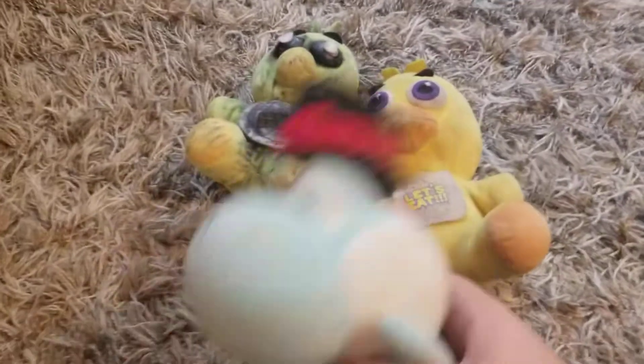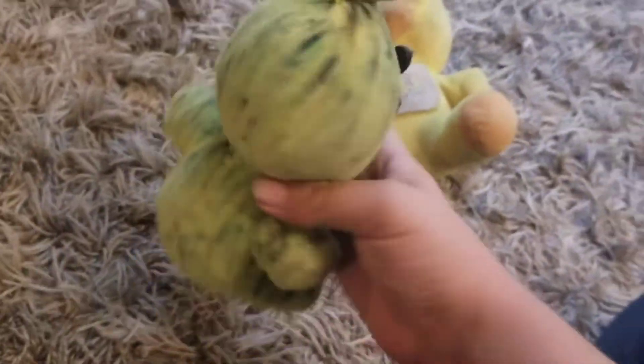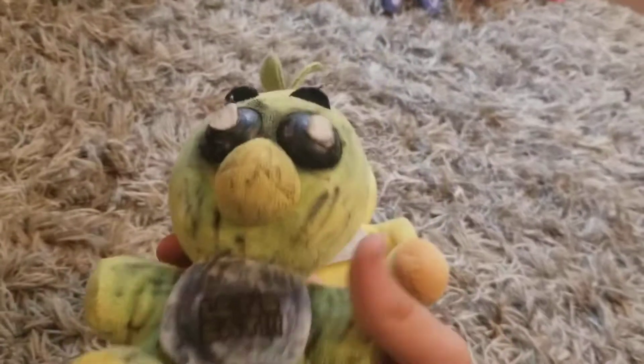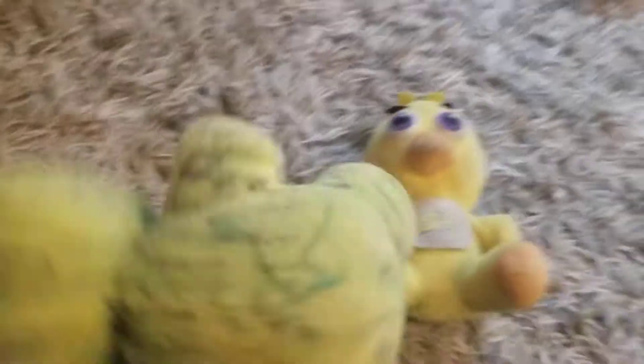Next up is Phantom Chica — I should have just revealed this one with Withered Chica. This Chica is actually a Good Stuff Chica that we used, and it looks a lot different. I actually think this one is a lot better than Withered Chica. For a Good Stuff plush, it actually looks pretty good. I don't really see any flaws other than it doesn't look quite right on the front, but on the back of the head it definitely does. I'm going to rate it right next to Phantom Freddy.